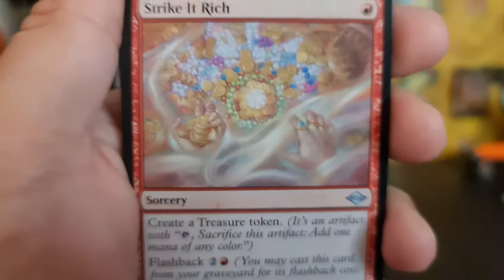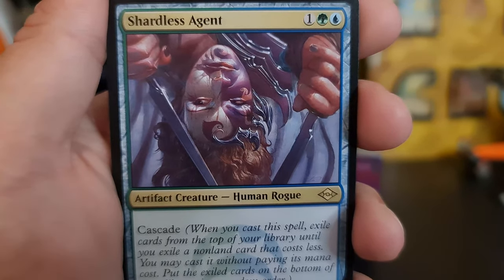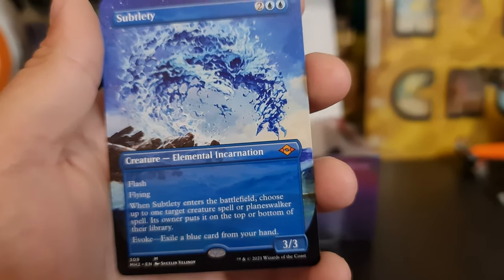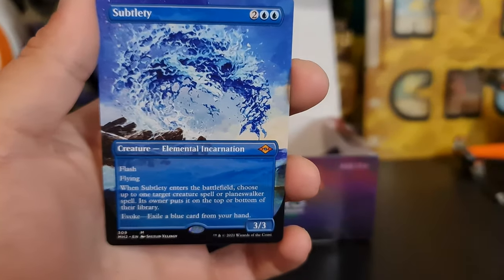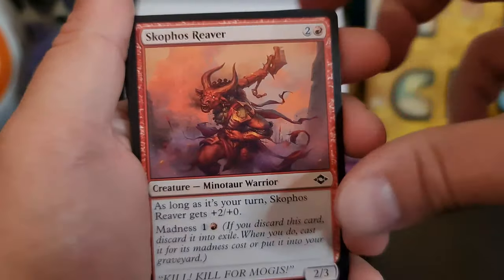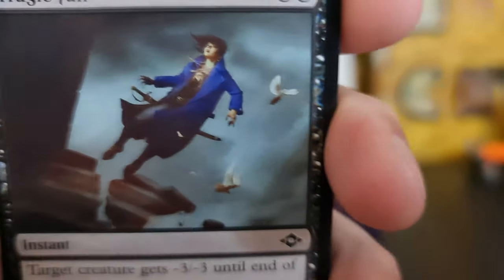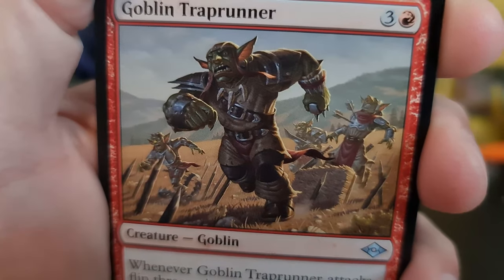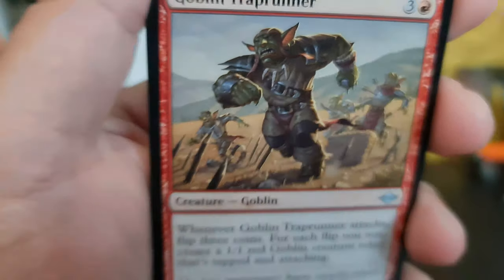Slagstrider again. Bad — Strike the Bridge. Barbed Spike. Oh — Shardless Agent, that's some nice art, I like that. Oh yes — not very subtle, but we got a Subtlety! Nice art — Wood Elemental, that's dope, look at that.